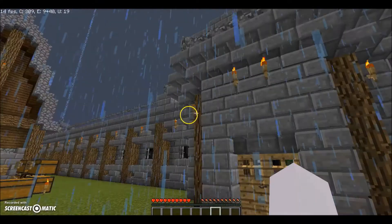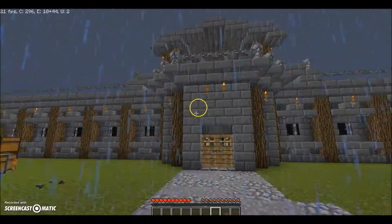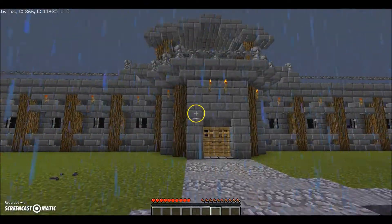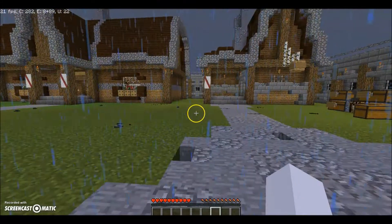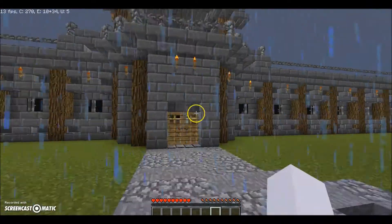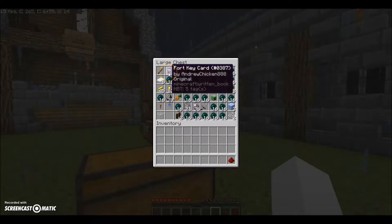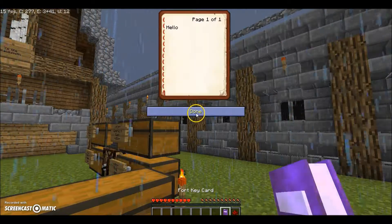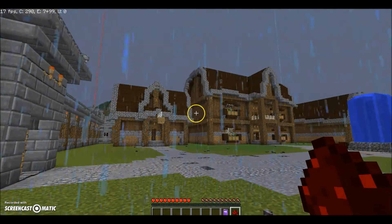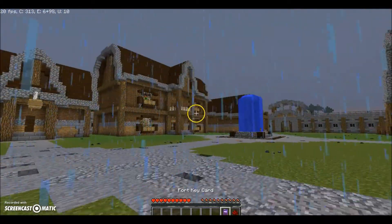Let's go ahead and close these doors — now we are inside this beautiful looking fort. We've got walls surrounding us on all four sides. This is the only entrance by the way; all the other ones are blocked off by iron bars. Then you've got one, two, three, four, five different buildings. Let me grab some supplies you need to get into some of these buildings. This right here is the fort keycard — you guys have seen plenty of keycard doors on my channel before.